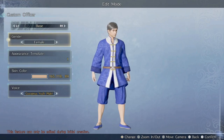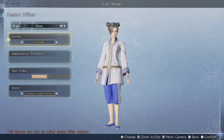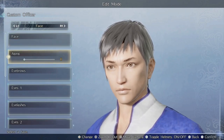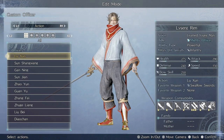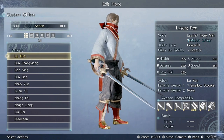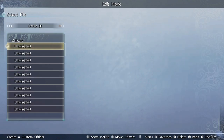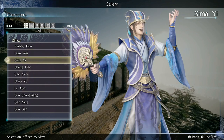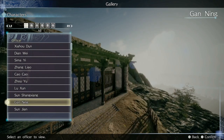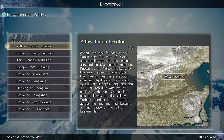Edit mode allows you to design and create custom officers, with quite a few options including facial appearance, hair, physique, accessories, and clothes and armor. Once you've named and created your custom warrior, you'll be able to use them in conquest mode. The game is quite generous with how many custom characters you can make and store, so you could potentially have them all populate conquest mode. The gallery section allows you to view unlocked artwork, cutscenes, and other media, while the encyclopedia contains a wealth of information regarding characters, locations, and battles from the Three Kingdoms era of China.